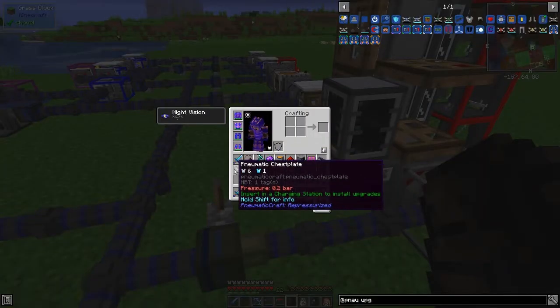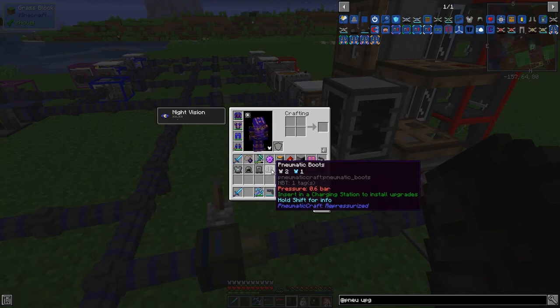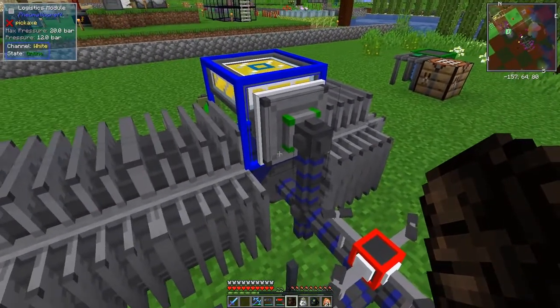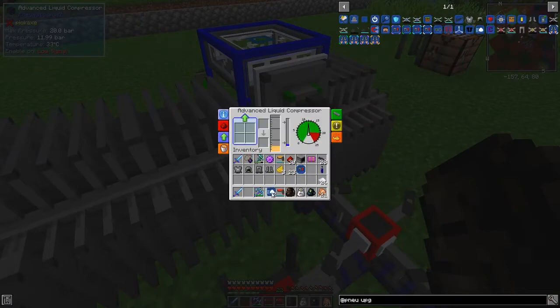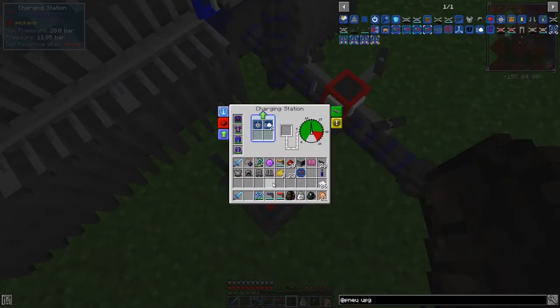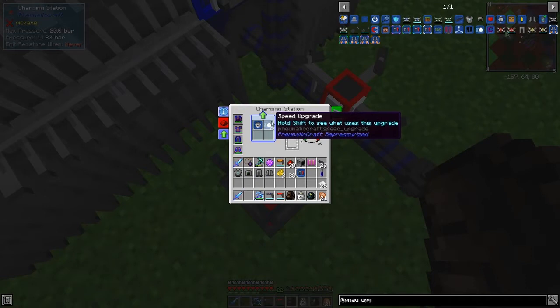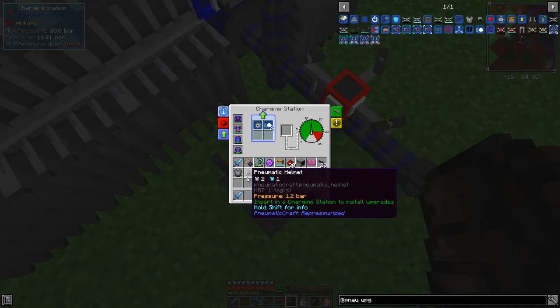0.5 bar, 0.2 bar — yes, it's charging up, obviously fairly slowly. What we could do while we've got this thing in here is take these two speed upgrades out and put them in here as well — that'll make the charging go a lot faster. It's well worth doing this. Speed upgrades here are really advantageous. Now you can see it's getting slightly blue edges.